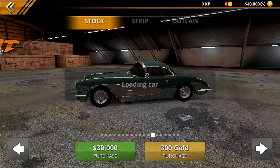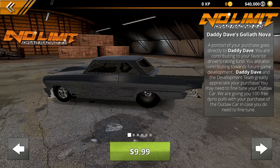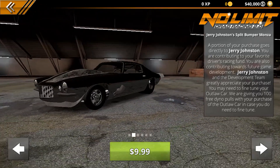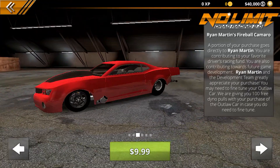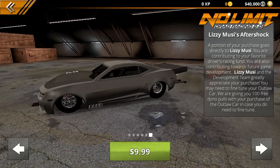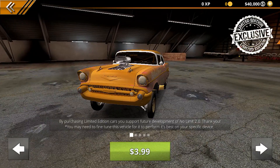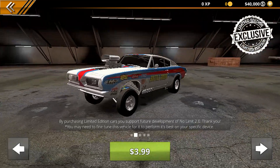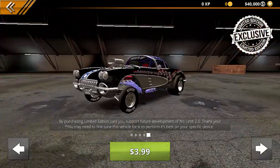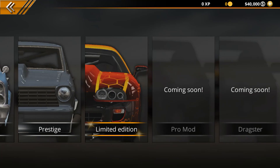Heading over to the Prestige section — these are celebrity cars. We've got Daddy Dave's Goliath Nova for $9.99, Jerry Johnston's Split Bumper Monza, Ryan Martin's Fireball Camaro, Jeff Lutz's '57, Kyle Kelly's Shocker, and Lizzie Muse's Aftershock. Then there are Limited Edition cars for $3.99, including some set up like gassers, which look really cool. Some cars are listed as coming soon, so we'll cover those in future updates.